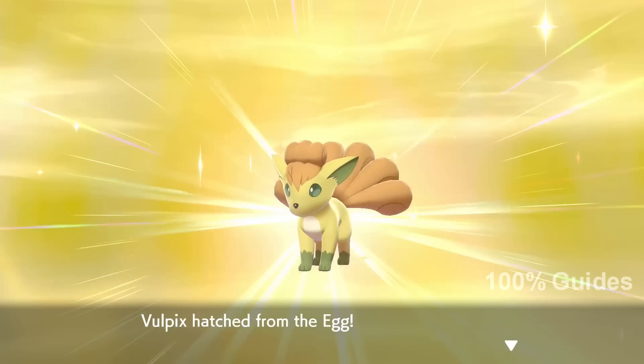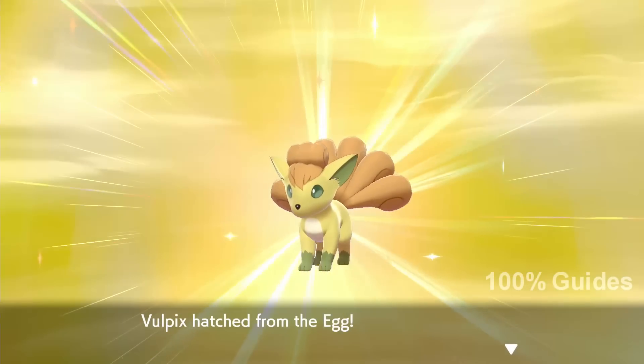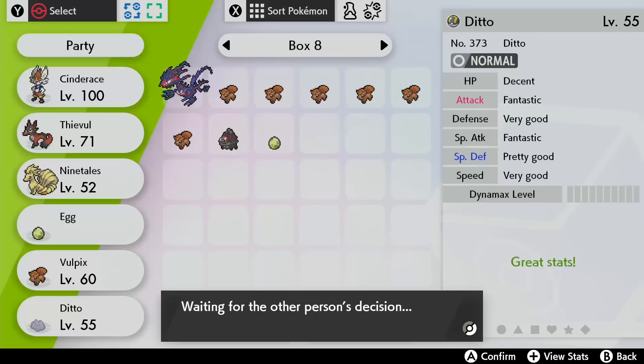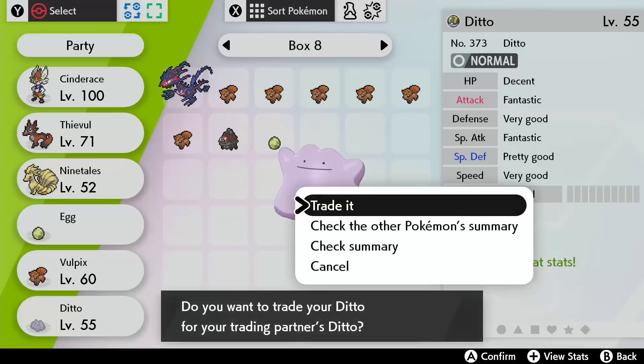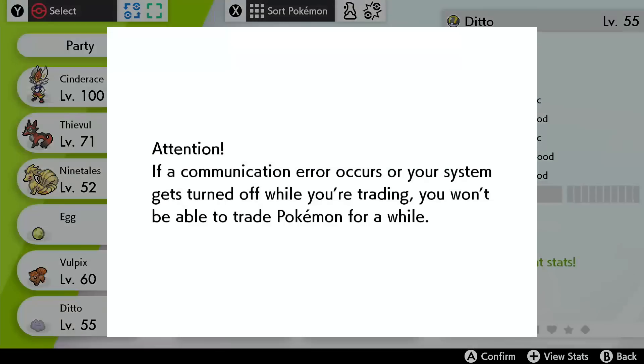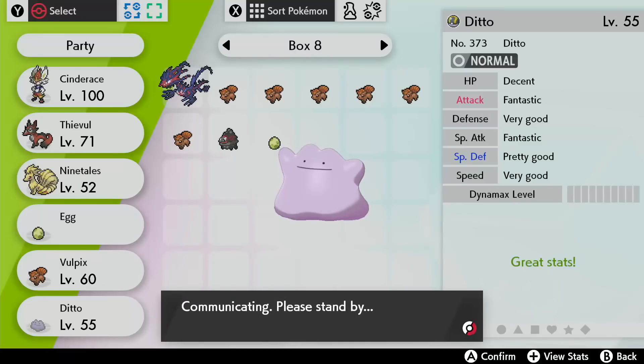This is what the Masuda Method involves. Basically, with this method we're going to be getting our shiny Pokémon out of eggs by breeding two Pokémon from different languages. It doesn't matter about the region — it only matters about the language. When you start the game up, you choose the language and you can no longer change it. For instance, my Pokémon is an English Pokémon and the one I traded with my friend is a Spanish Pokémon.